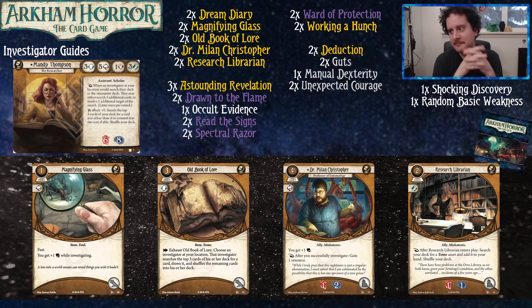Research Librarian says that when you play him, you get to search through your deck for a tome and add it to your hand. It's worth noting that if you play this and haven't resolved your Shocking Discovery, he will find it, because it is among the searched cards in your deck. However, you can also use this to get it out of the way early on — on a turn where no matter what you draw, somebody on your team will be able to solve it for you. He's also basically an extra copy of Old Book of Lore or Dream Diary.